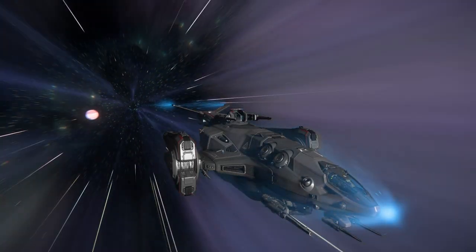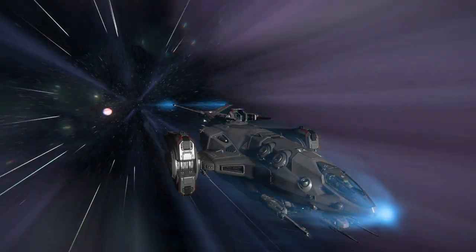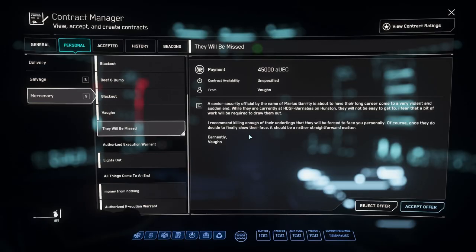Now we're on our way to Hurston. This is my preferred way to do it. If you don't want to go from bunker to bunker and see if they're there, or just farm a single bunker looking for the armor, you can take the Vaughan missions.